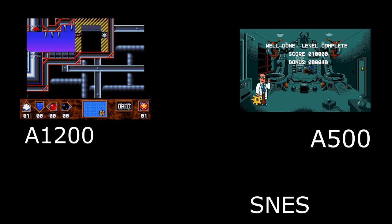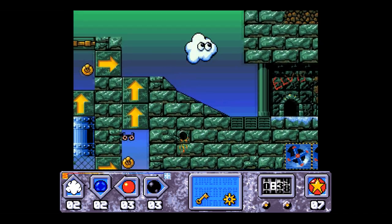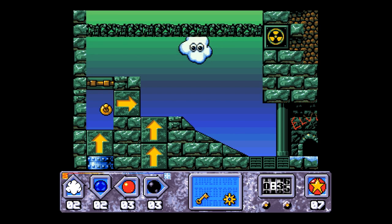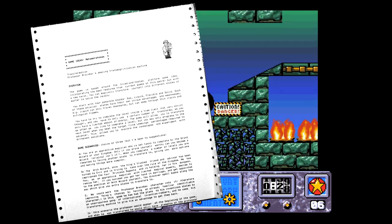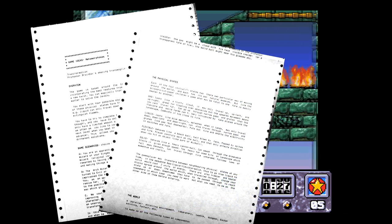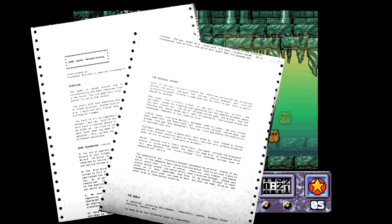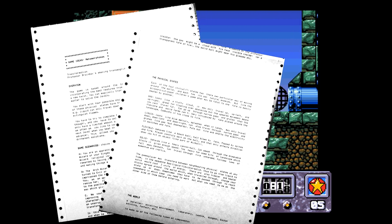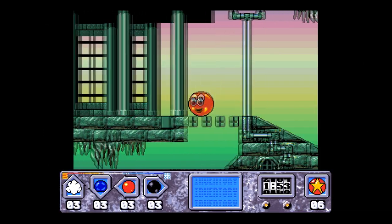Via an interview with CodeTapper, the original design documents for the game got published, and it's interesting to see how the game changed — and actually remained the same — from the original concept. There were a few different ideas for the story: two of them involved being a wizard's apprentice, and the other involved the professor that we now know and love. The idea of having a set number of transformations per state was also not fleshed out at that point — instead you had a set amount of energy which you could use to freely transform up or down through the states. It's also interesting that at one point they considered adding baddies, which never actually turned up in the final release. If you're interested in seeing this document, I'll include a link in the description.